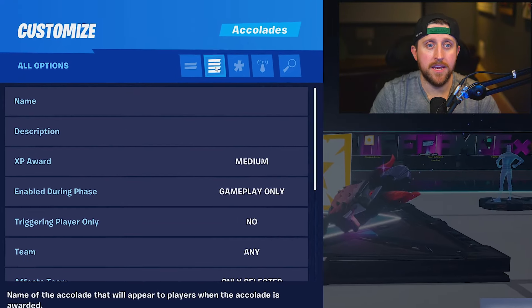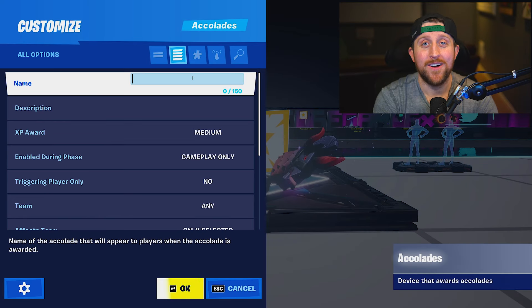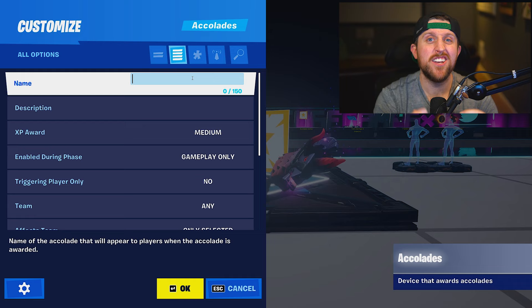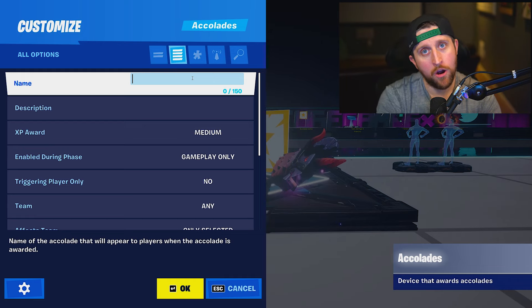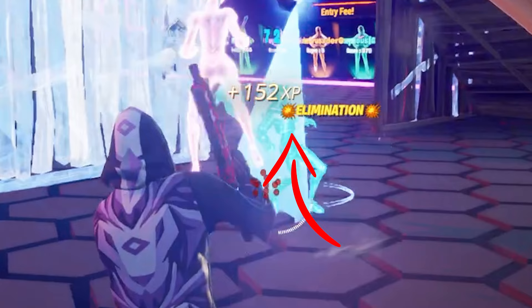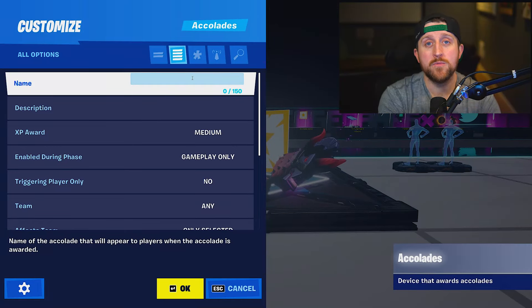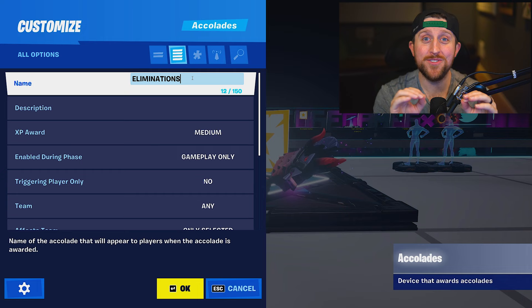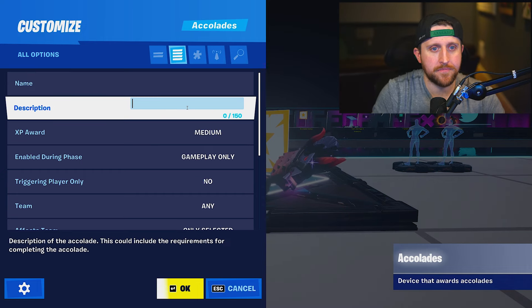Now grab the Accolade device, place it down and interact with it. Make sure you're on the all settings tab. The first thing you're going to want to do is enter your name. If you've played BR or other creative maps with XP enabled, after you complete a challenge, you'll see some text and the amount of XP granted right in the middle of your screen near the crosshairs. Since we're granting this for eliminations, we're going to write 'Eliminations.'